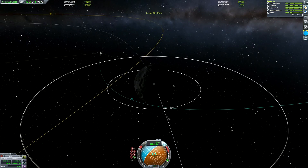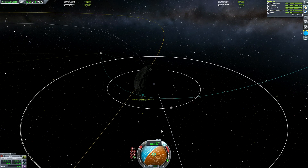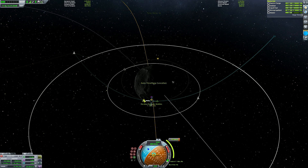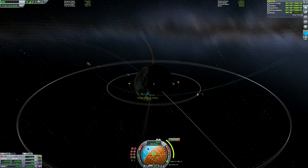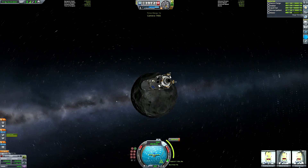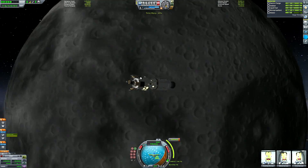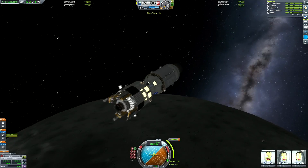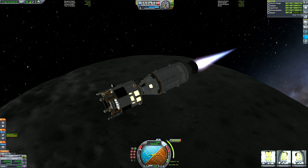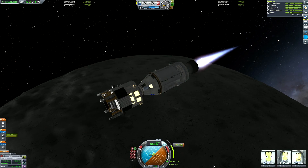Here we are approaching the Mun. I'm going to lower the periapsis to a more reasonable height — I aim for about 50 kilometers, just because that seemed like a nice round number. You want to be at least above 10 kilometers on the Mun just so you're definitely clear of all the terrain features. I usually aim for between 10 and 50 kilometers, though mileage varies depending on how lazy I happened to be at the time of recording.